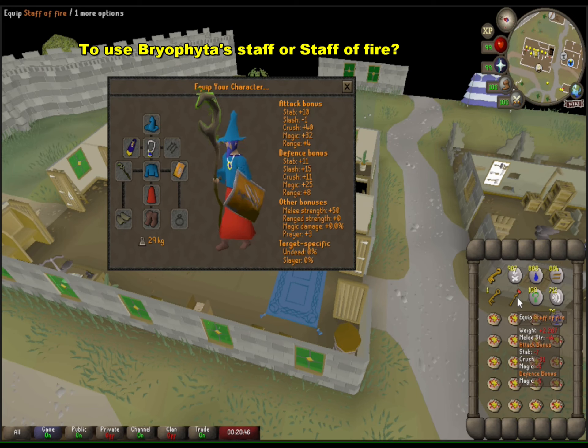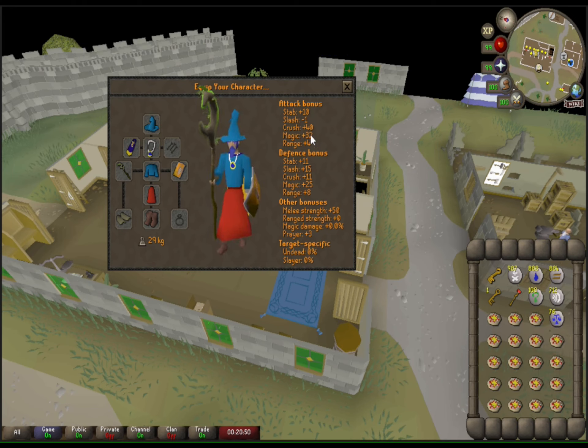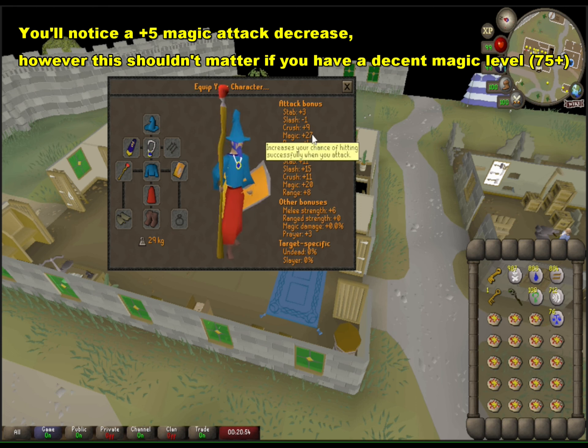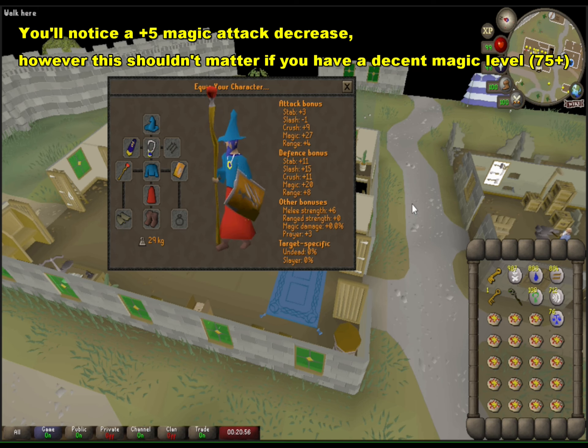Just a little gear check here. This goes over using the Bryophyta's staff or staff of fire. You'll notice a fire plus magic attack decrease with the fire staff, but I didn't notice it much — though you might if your magic level is lower.